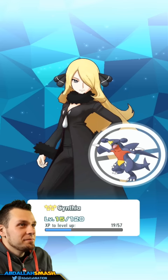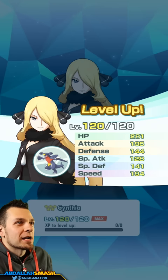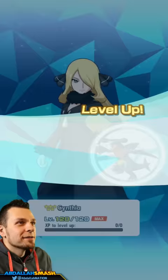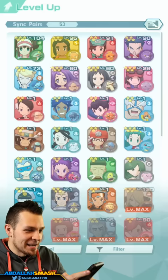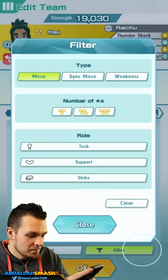We have officially maxed her out. She is good to go — look at those stats flying through the roof! Attack up to almost 400, or past 400 at Mega. That's it — all my resources for one sync pair, but it's so cool!